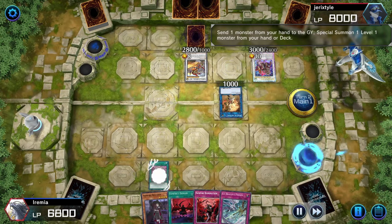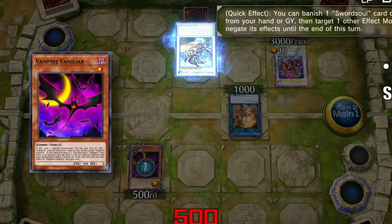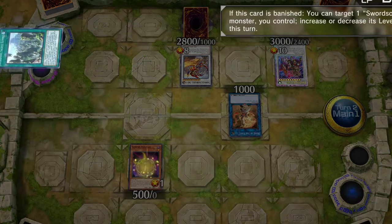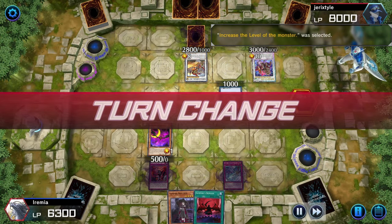Let's play One for One to summon Vampire Familiar. By paying 500 life points we can search any vampire monster — and they negated it. I guess we're done cooking. Let's set two traps and pass back.